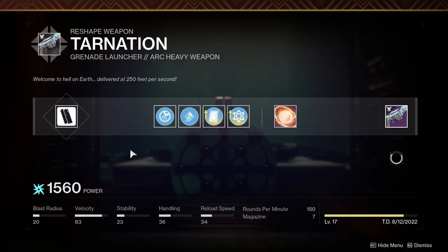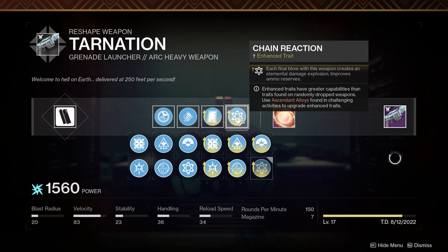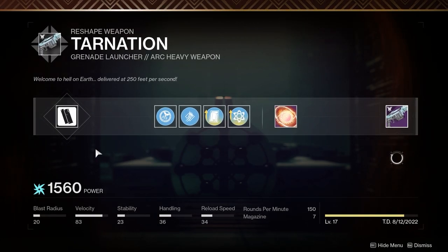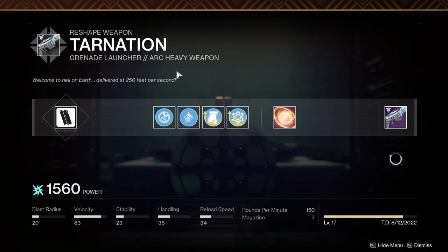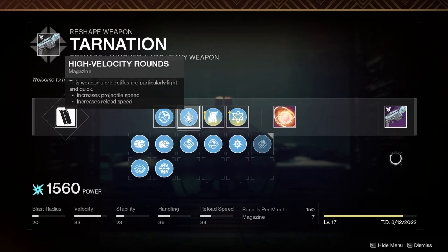This is the roll I went with — you can roll whatever you want obviously. I put two enhanced perks on there just because I've got loads of materials, but you don't have to go enhanced. I didn't look on Light.gg or anything — I just went for as much velocity as possible. I put the Rapid Fire Frame velocity perk on there, which gives it quite a lot of velocity.